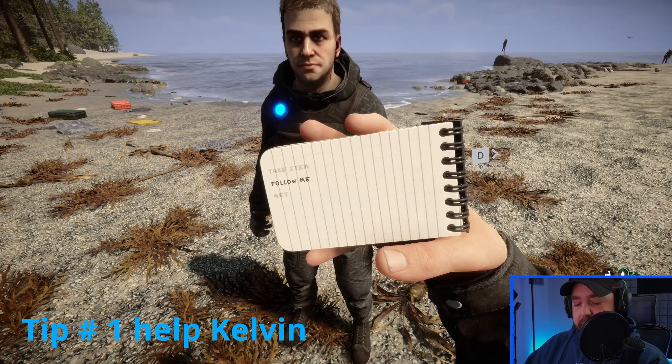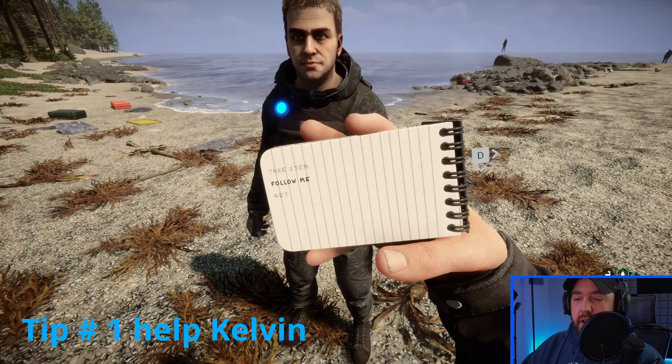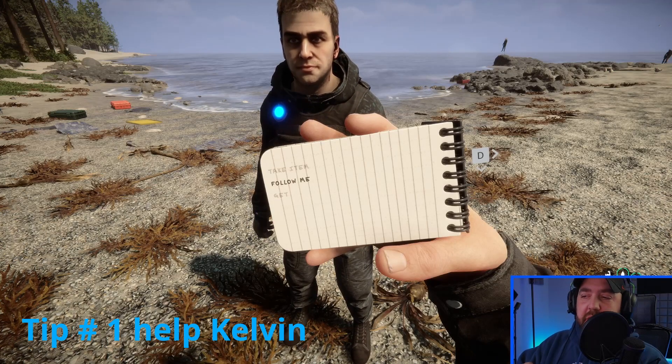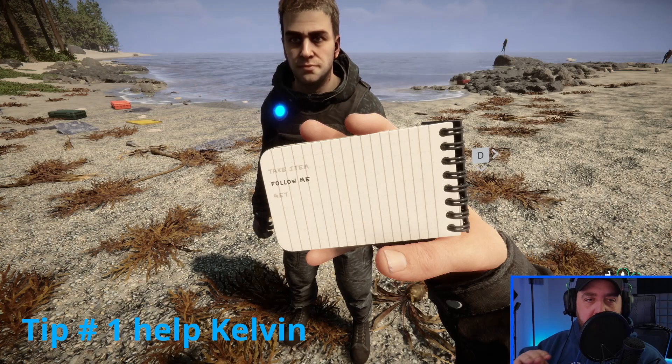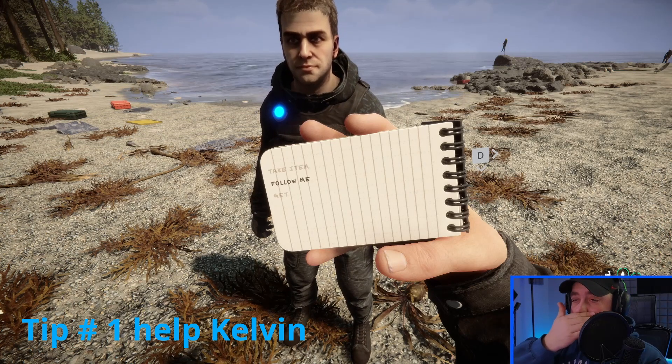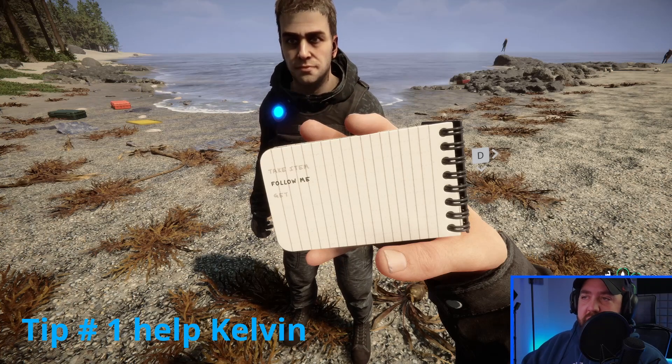You clicked on this to see my top three tips for beginners in Sons of the Forest. The first thing you're going to want to do: you're going to land either on the beach or up in the mountain — either snow or down at the beach. Either way, I suggest that you go over to Kelvin here and help him stand up by pressing E.